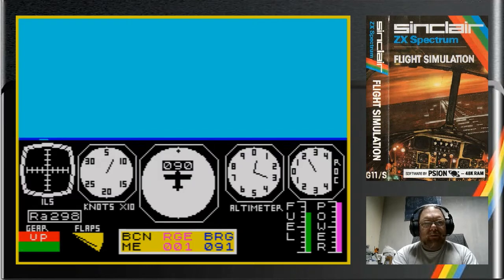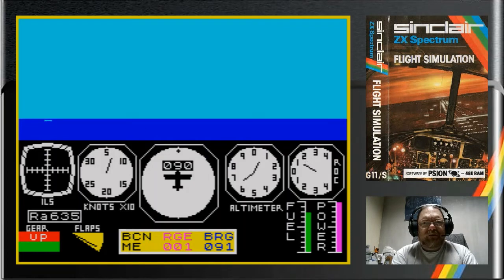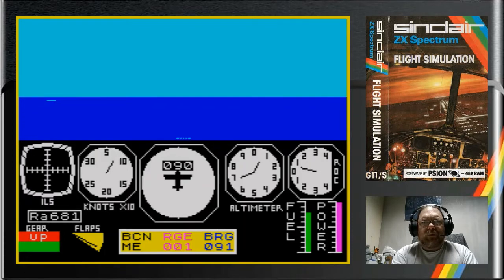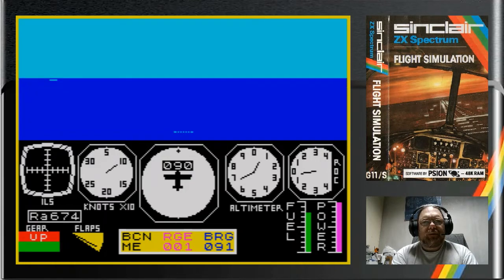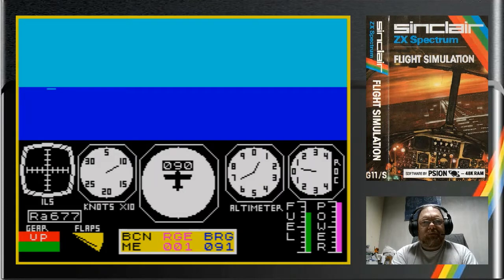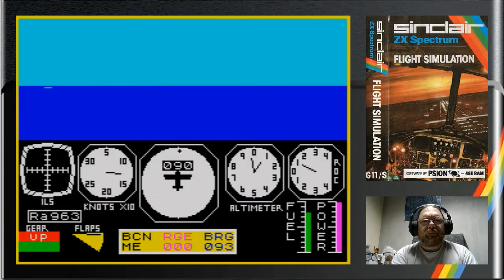Bring our landing gear up. Let's not put our nose too high in the sky — otherwise we shall stall. Remember how delightfully sluggish the Sion Flight Sim is, very easy to get carried away. So we don't want to be climbing too much more than that. We can start bringing our Flaps up now. Sound Flight Simulator was quite a slow, quite a deliberate Flight Simulator.